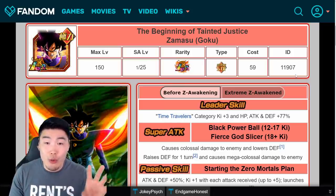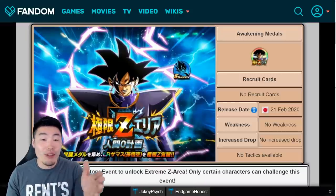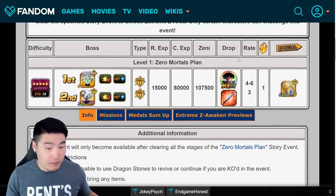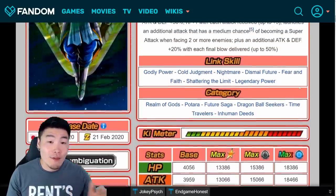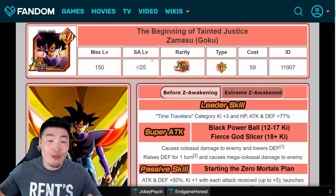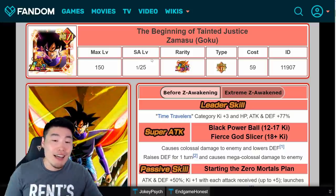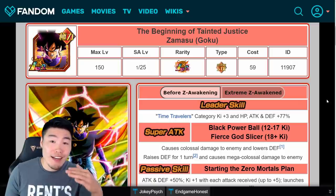Once part three of the anniversary rolls around, we'll be getting the Extreme Z Area event for Goku Black and we can farm his Extreme Z Awakening medals. In total you'll need 45 of the Easy A medals to perform all three steps and get him fully Extreme Z Awakened. Once fully Extreme Z Awakened, his max Super Attack will be 25, and this is where the last Goku Black comes in. You feed the final Super Attack 5 LR Goku Black into your main and he'll be fully maxed out at Super Attack level 25 without any Kais invested.